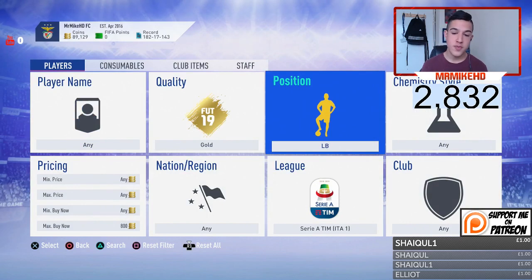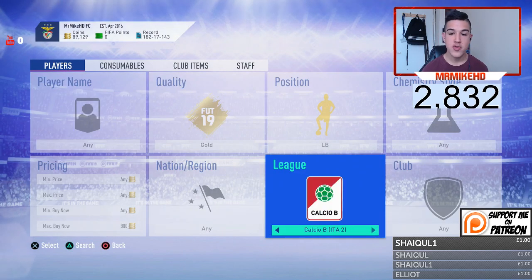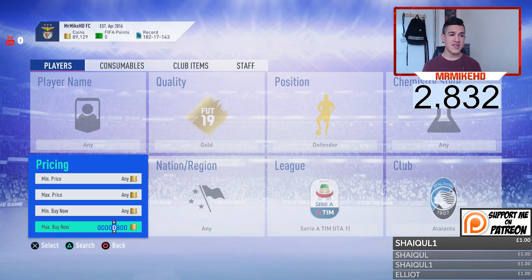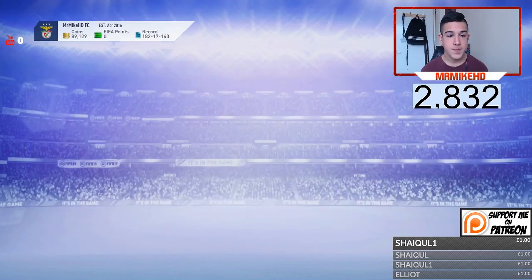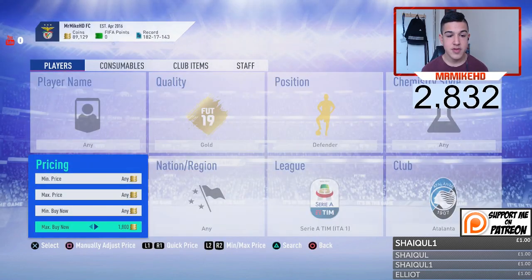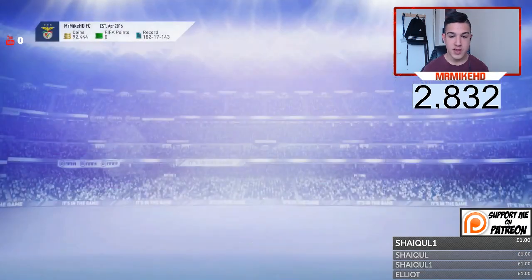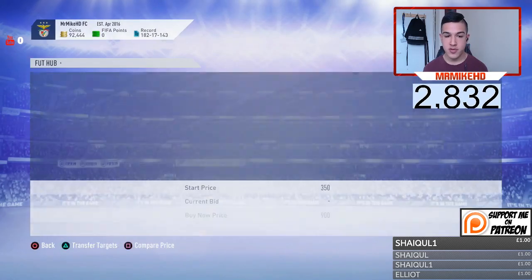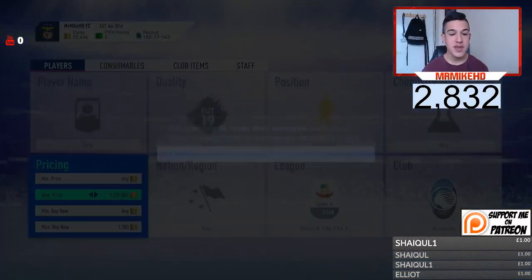Alright, so the first sniper filter is Serie A Atalanta defenders. They're going for a decent amount of coins, currently around 2.2k. You can easily snipe them — it doesn't have to be gold. I missed one there for 600 coins, but as you can see they do pop up regularly. I missed another one for 1.2k. You have to be pretty decent at sniping; there is a bit of competition, but it's a good sniper filter.